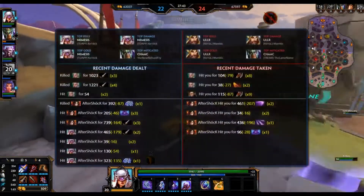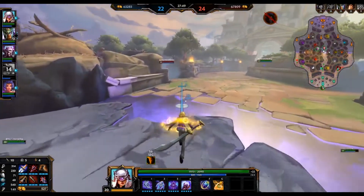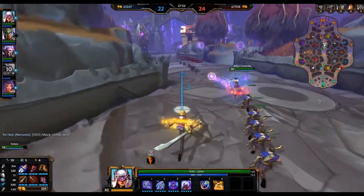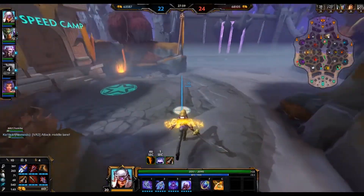Remember that Nemesis's second ability is a cone, but the little cone inside that cone does twice the amount of damage if you can actually land it. It's not hard to do and the damage payout is immense, so you want to make sure you're landing in the inner cone rather than the big outer one. Keep that in mind.